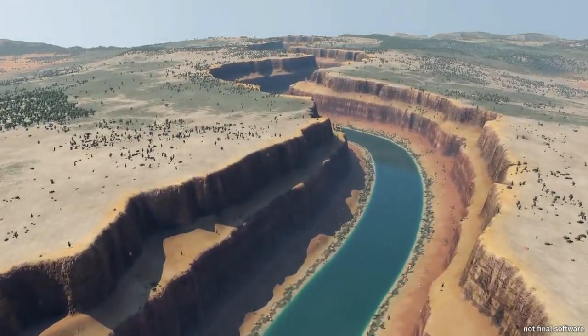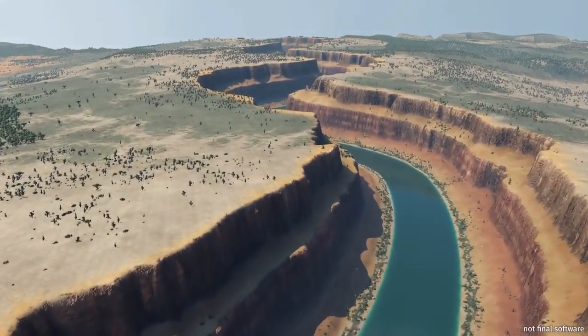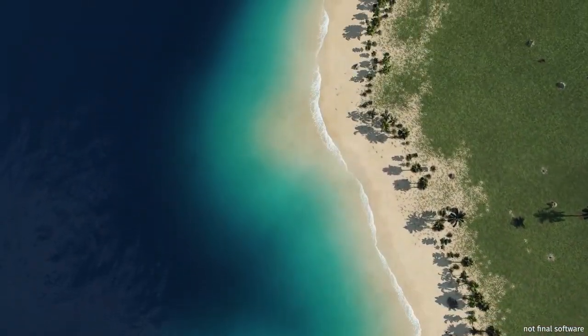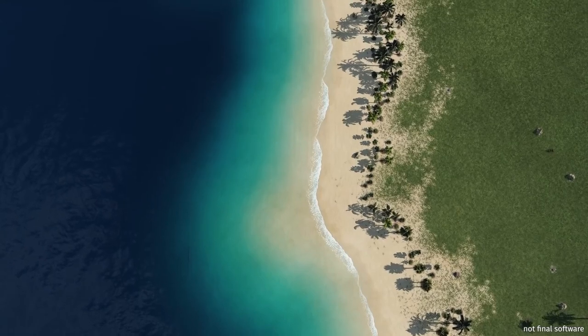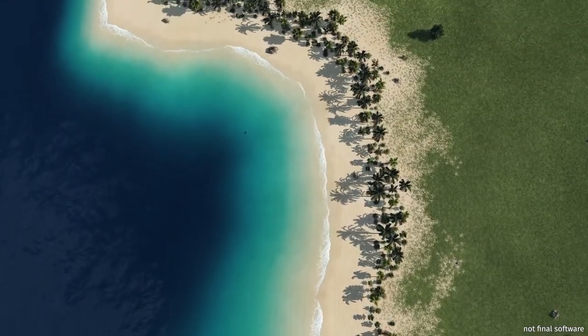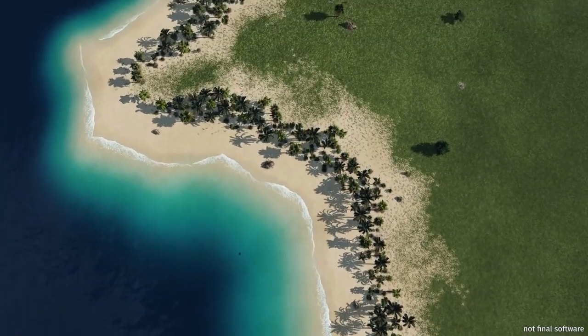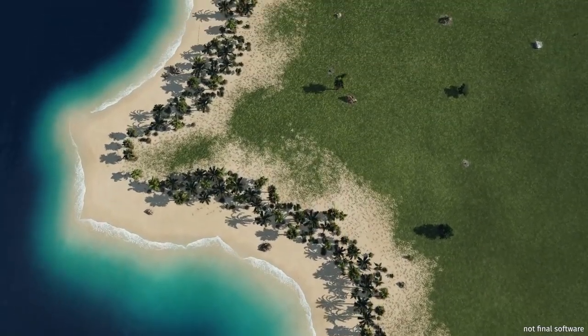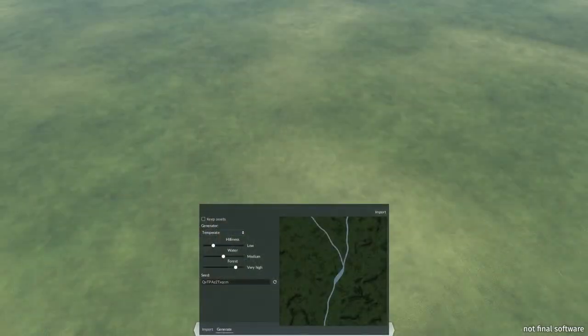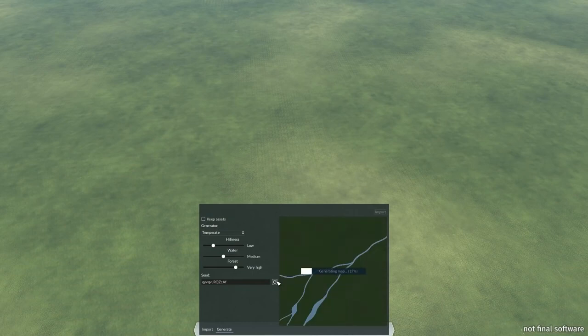Ever wanted to build the Grand Canyon? Now you can. Just look at that — it's gorgeous. And beautiful beaches. Remember, this is in-game footage. This is not some pre-rendered, tarted-up cutscene. This is what you're actually going to get in the game. And the terrain tools they're putting in the new game are just, seriously, epic — maybe awesome, maybe cool beans.